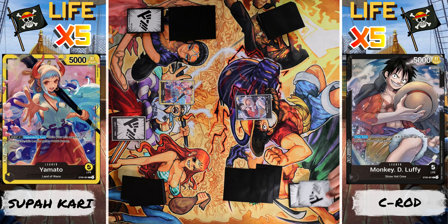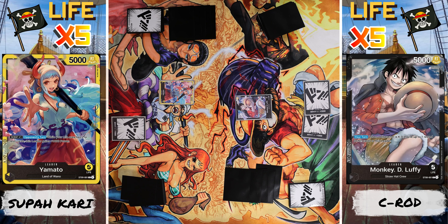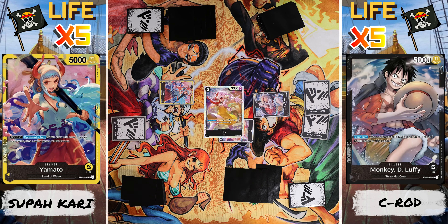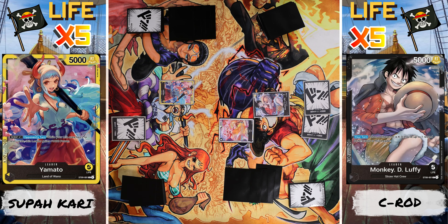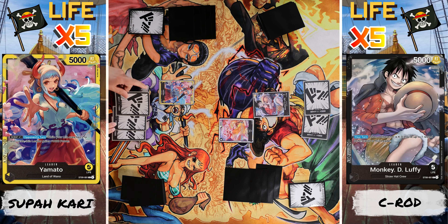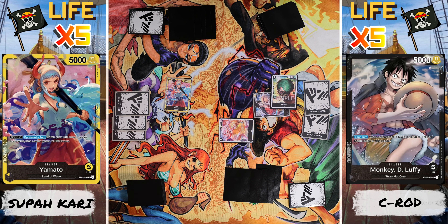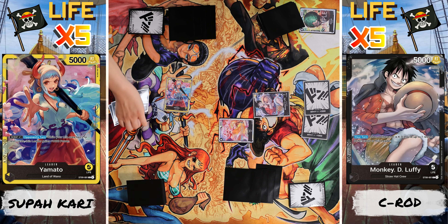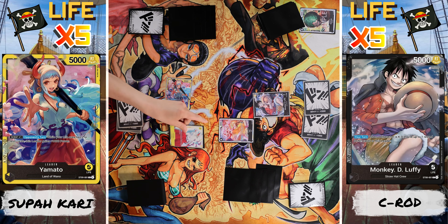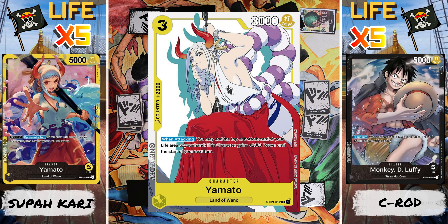Draw. Two Dawn. Let's pay two Dawn for one of the exclusives from the starter deck — we got Uta. Draw. And I can't attack yet, so pass to you. Attack your leader. I don't want to take any damage, so I'm going to counter going to 6,000. Now I'm going to use three Dawn to bring out Yamato. That's a spicy looking card. Pass to you.